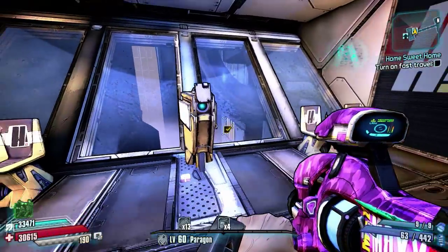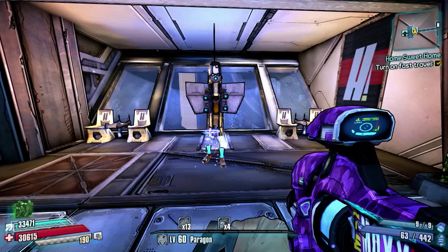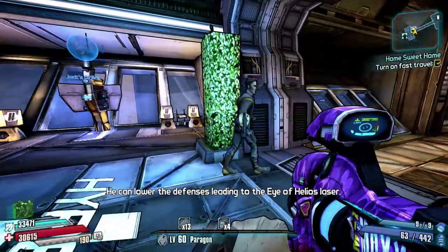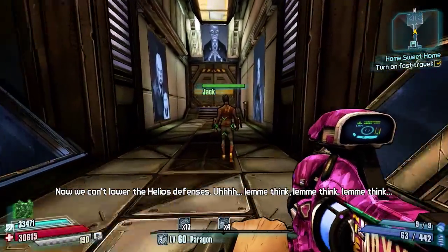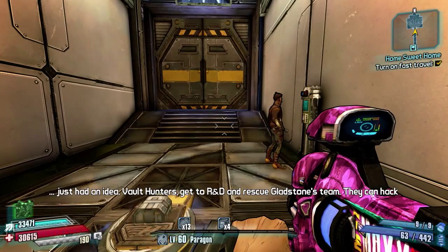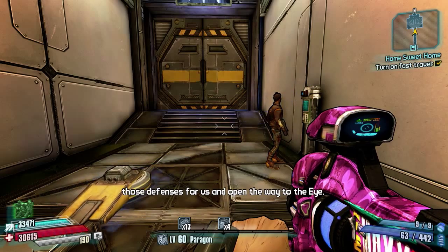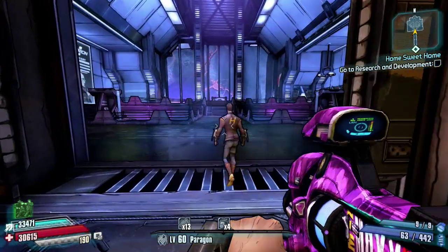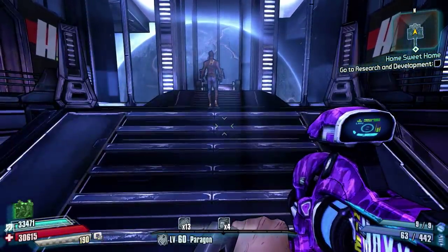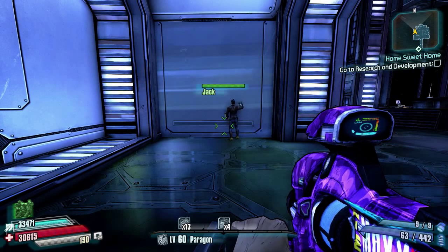Here we are at number one - the best hidden chest in the game. This is part of a storyline: you first enter Jack's office, activate the fast travel so Jack can fast travel through, and he will start walking towards his office. Eventually Gladstone will come up and tell him that they're pinned down, so Jack will turn around and send you to Research and Development. You're supposed to run off and head over there, but if you choose to ignore that and just carry on following Jack, he will keep walking towards his office. It's a long drawn-out process, but eventually you follow him all the way to a corner where he opens a secret door.